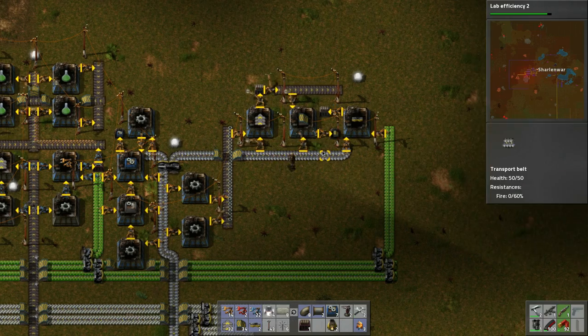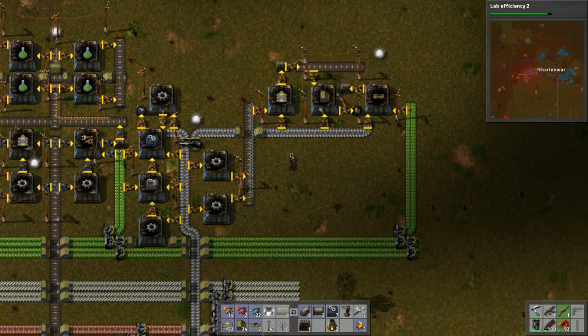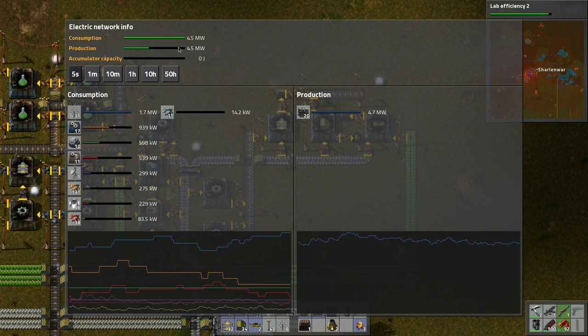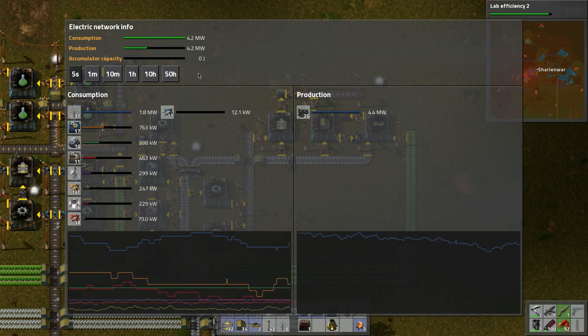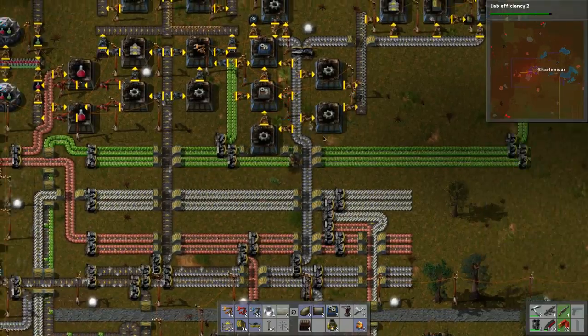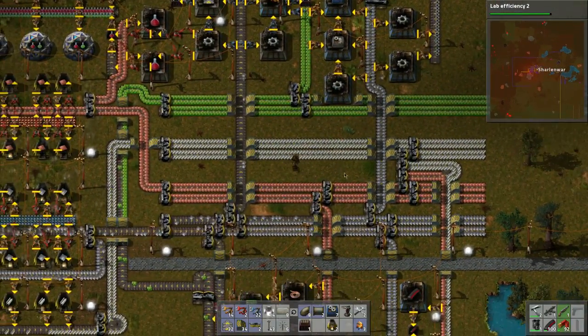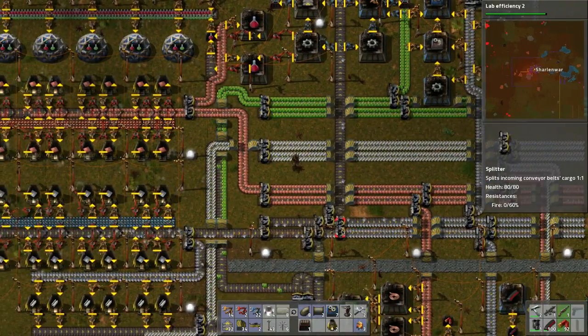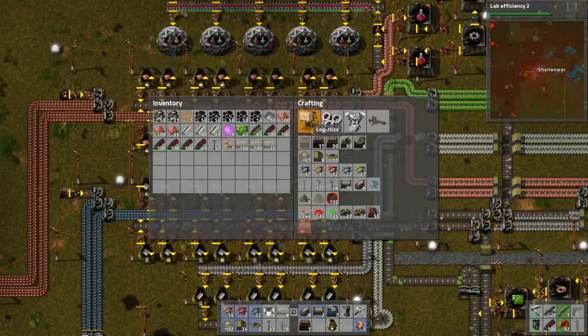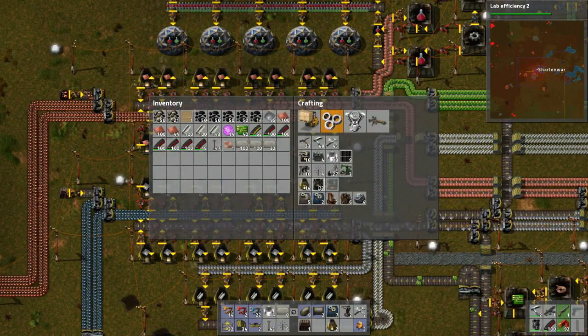We'll see how that goes, how it functions for a while. Let's take a look at our power consumption — still well below capacity, I think. Steel is still coming in, so we might want to make some steel furnaces.